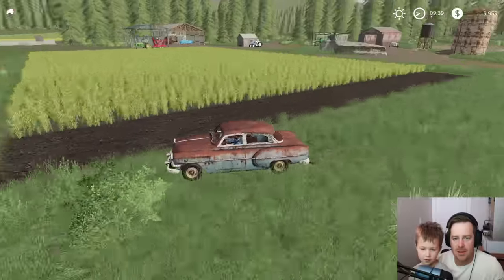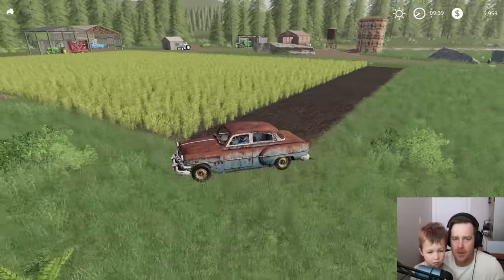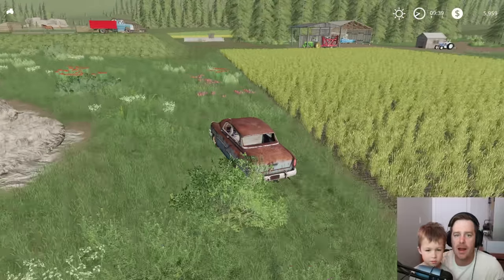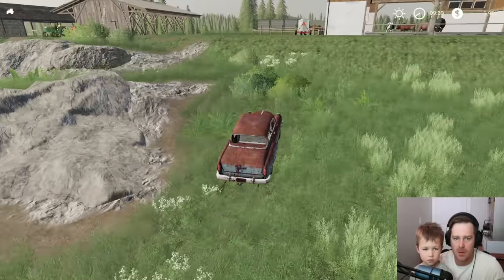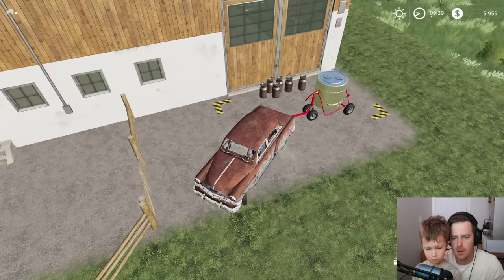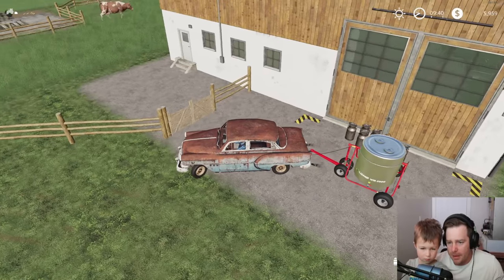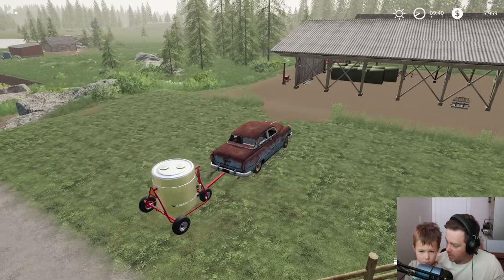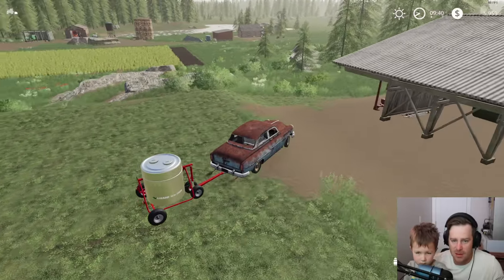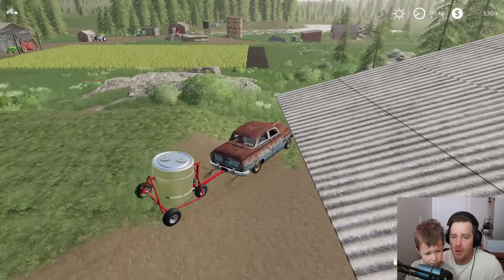We also cleaned some stuff up — made a road over there as you can see behind the four tractor, and cleaned the area up with the dozer. The farm's coming along really well. We have a container full of milk, about 2,000 gallons. So let's go sell it and then pick up our new truck.